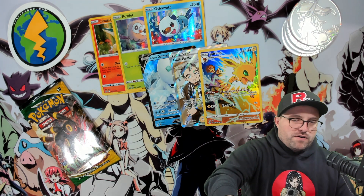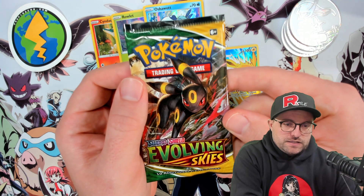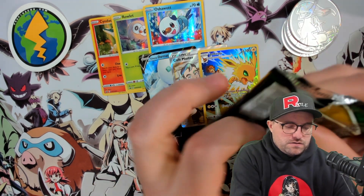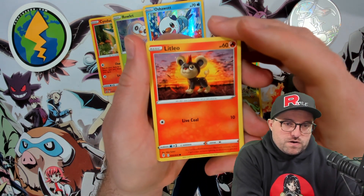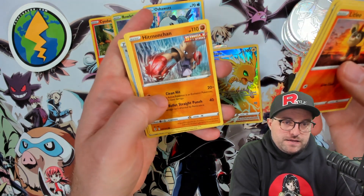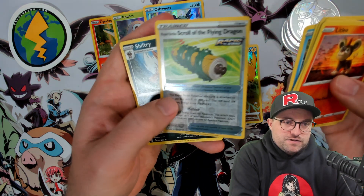Of all Mismagius here is gonna save the day — I believe in it. Come on, let's go Emboar! I still need the Emboar Vmax and the Rayquaza Vmax — I think those are the two biggest ones I need. I have both of the Vs in alternate form. We got a Litleo on the front here looking majestic. Eevee, Cutiefly, Hitmonchan punching in the water, Lotad in the water, Rapid Strike Scroll of the Flying Dragon — definitely has nothing to do with water.